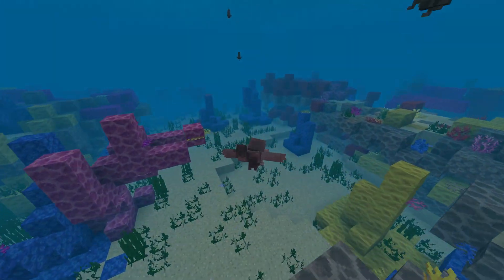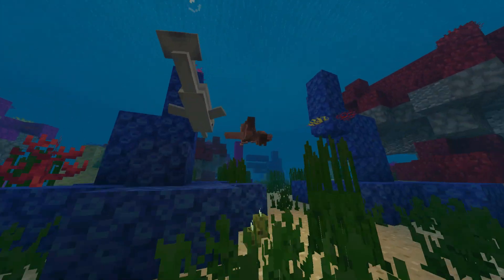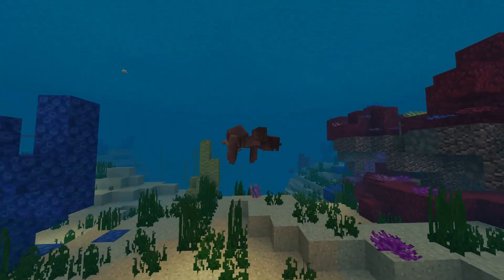This update has everything that was revealed in the betas, such as shipwrecks, underwater ruins and ravines, new structures, items, and a ton of new mobs like turtles, dolphins, and drowns.